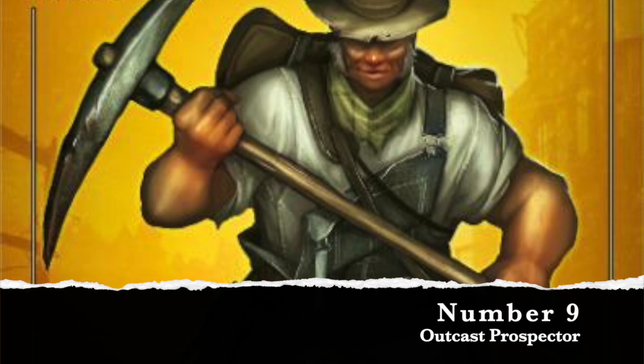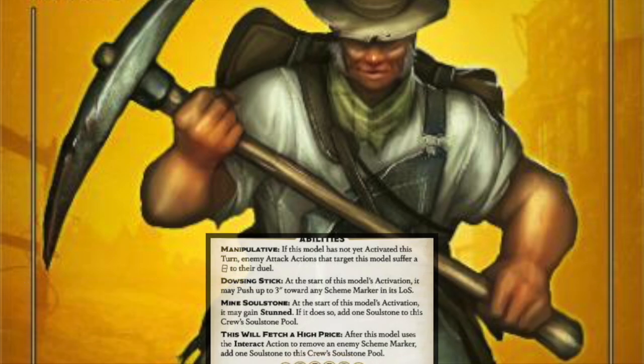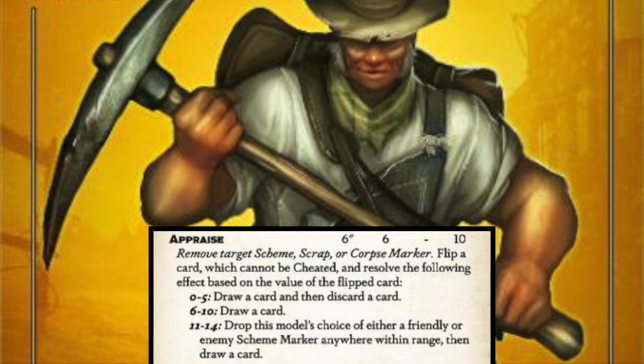The number nine minion for Gaining Grounds 4 is the Prospector. Prospectors are generally good. A lot of people like them because you can get soulstones with them, so they're kind of like a soulstone miner. Probably the best reason for them is that they really like removing scheme markers to possibly draw cards, or put out other scheme markers with their appraise ability.